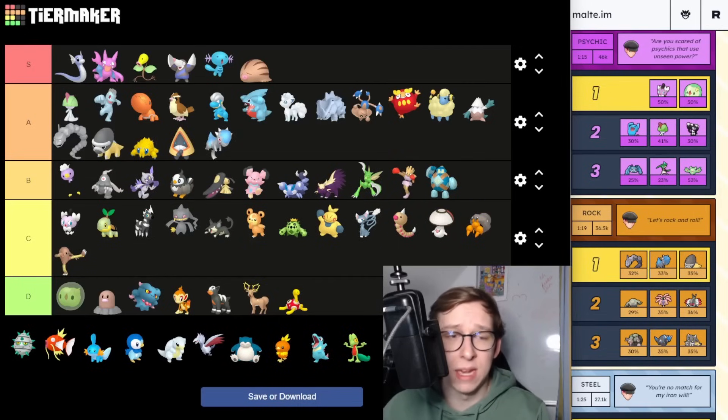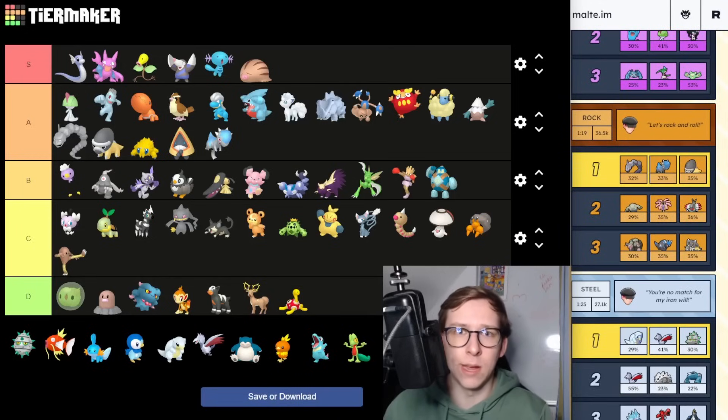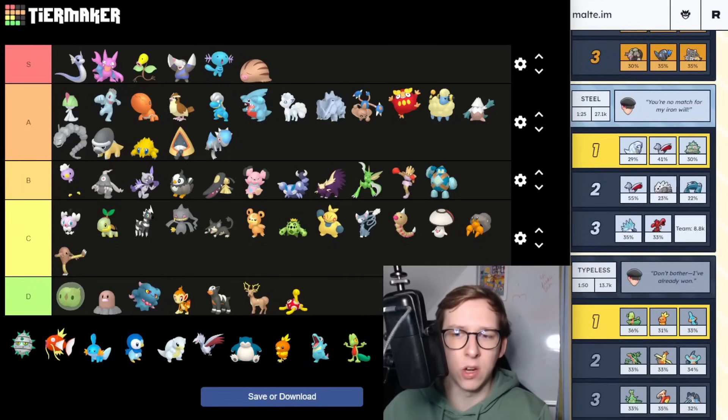Shieldon is also going to be A tier for me — it has some potential in PvP, though you don't really need the Shadow variant since the normal variant is a little bit better. But Shadow is kind of fun for it as well. The Rock type Grunt can basically always give you something viable for PvP or Raids, which is decent — so definitely a Grunt to go for.